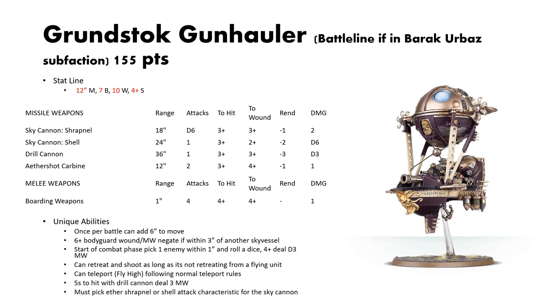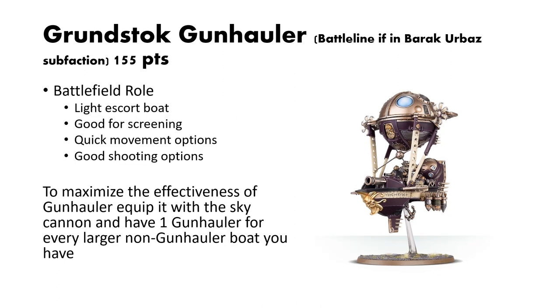It can retreat and shoot as long as it is not retreating from an enemy flying unit. It can fly high following the normal teleport rules. Sixes to hit with the Drill Cannon deal D3 mortal wounds. You cannot use both Shrapnel and Shell Ammo — you must pick one when using the Sky Cannon. The Gunhauler is a fantastic little light escort boat, great for screening, good for movement tools, and has solid shooting options. Have one Gunhauler for every larger gunboat you field as a minimum, and always equip it with the Sky Cannon.